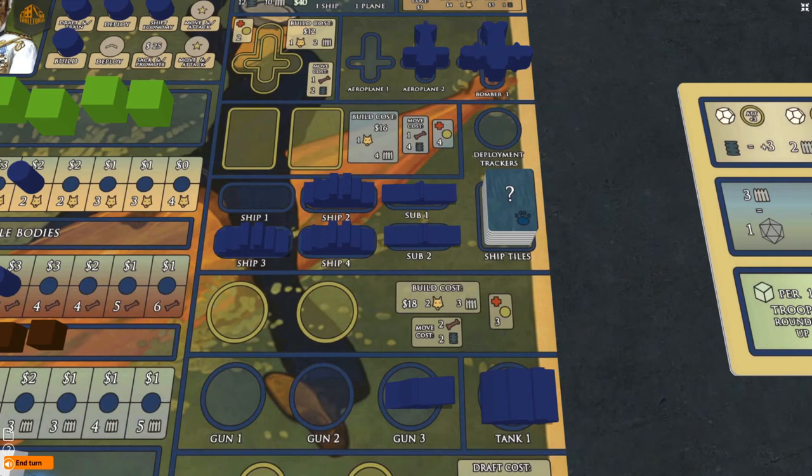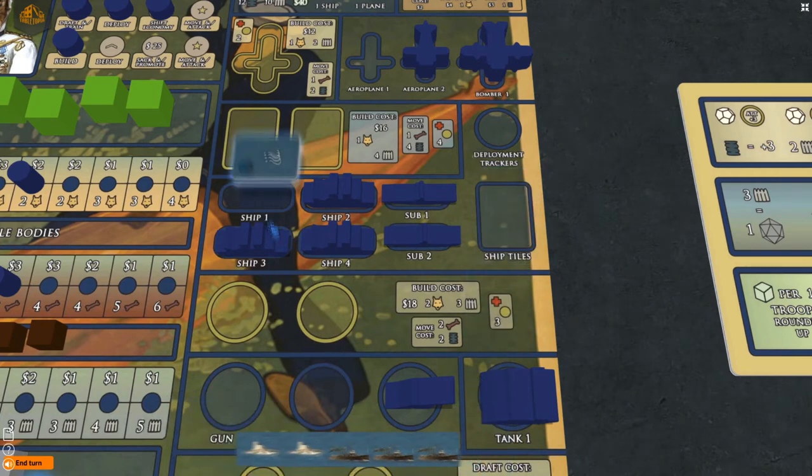When ships and submarines are built, you pay the costs shown and place a ship or submarine tile face down on the gold rectangle. Your opponents won't know if you built a ship or a submarine until it is deployed to the map or revealed in the maritime arena.